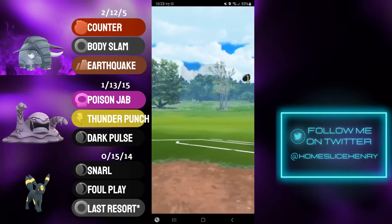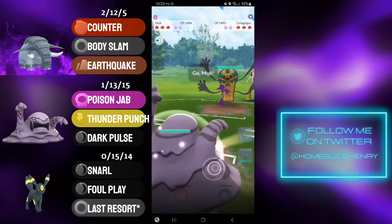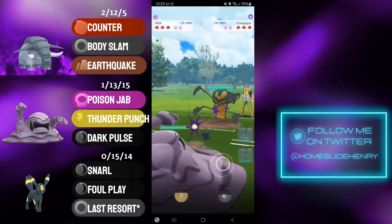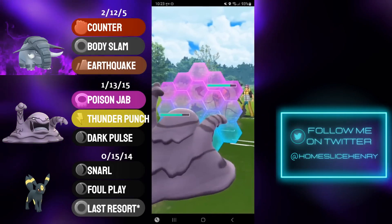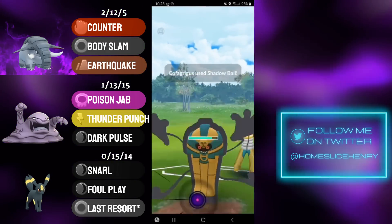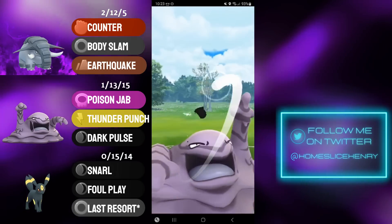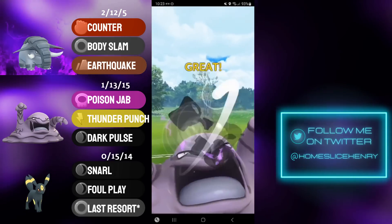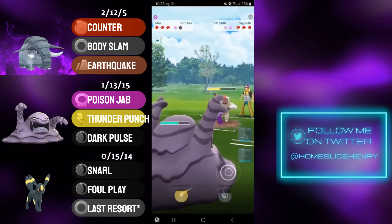We see a tough lead in the next match — Shadow Donphan into another Kofagrigus. Same game plan as before: immediate save switch into Muk, and let's see what my opponent wants to do. They're staying in this matchup and firing off a charge move, so I will commit a shield as I'm going to try keeping the Muk healthy. My opponent now sends in Vigoroth, so they very clearly do not have a good response to the Muk save switch whatsoever. I fire off the Dark Pulse — that's going to connect.